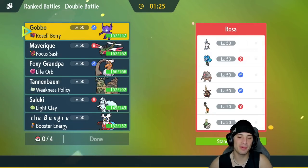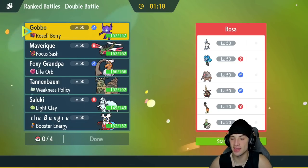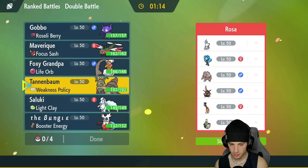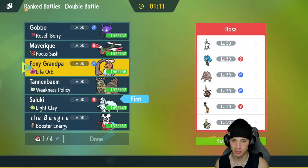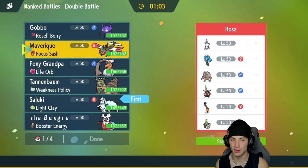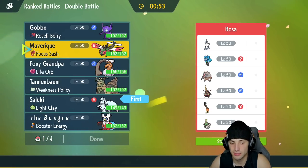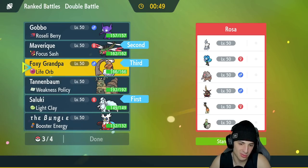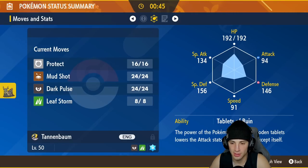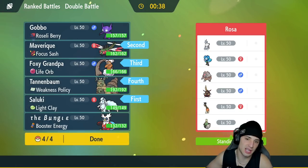Second match underway — we're going up against another trick room team. They've got Glaceon, Walking Wake, Ursaluna, Forretress, Sinistcha, and Kingambit. I think Ninetales will be great again setting up Snow and Aurora Veil. Iron Bundle looks solid. I might go Yanmega turn one to try to land a Hypnosis. Forretress can be hit pretty hard, so let's lock in Yanmega with Wochian in the back end.